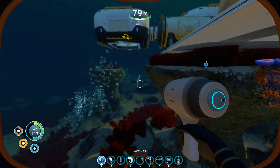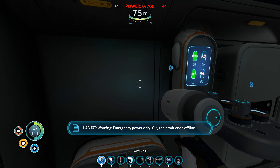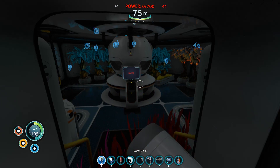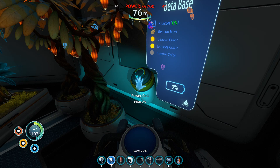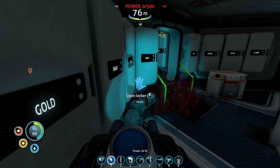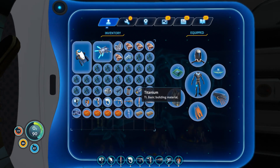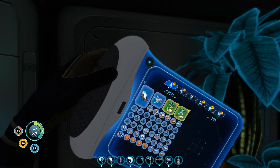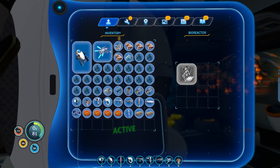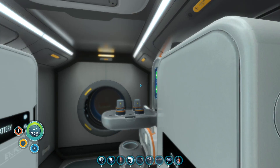Now let's go inside the base and do a little bit of inventory management. Emergency power only - oxygen production offline. Oh, because my bioreactor - I bet you that thing's drained too. This thing is totally empty. Oh that's kind of neat how it drained all that. I need to at least get one thing in the bioreactor just to get that up and running. Let's do that and then we'll put our power cell to get that charging.